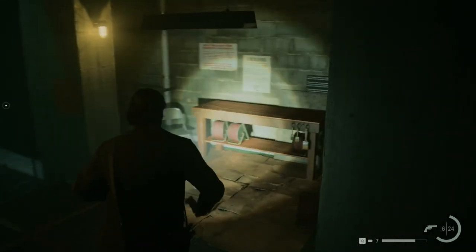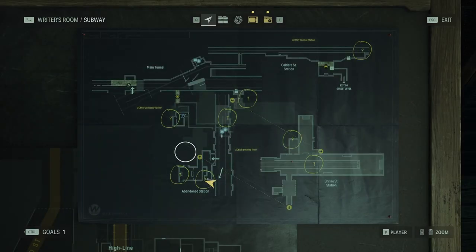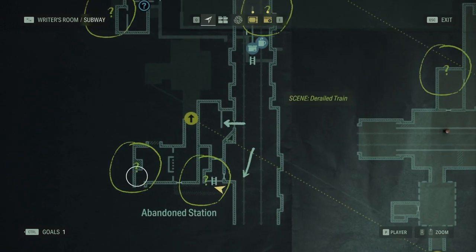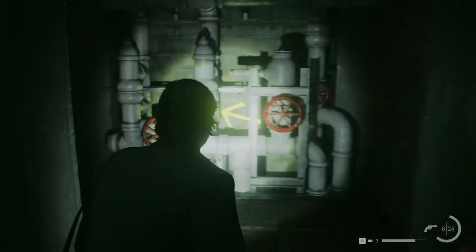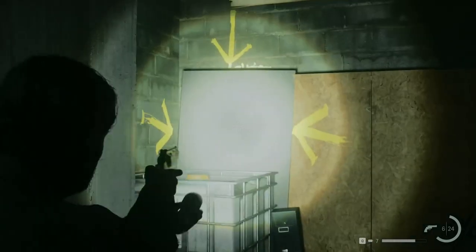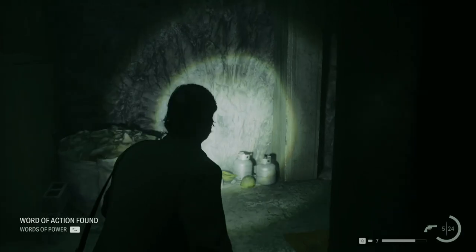We are on the other side now and we can open this door. Let's head down. Quick check of the map — we are right here. Two words of power are here and one is there. Word of action found.